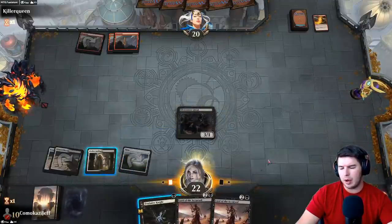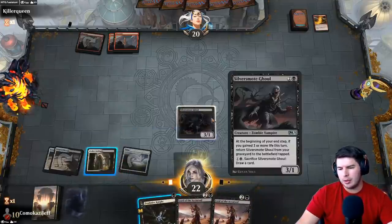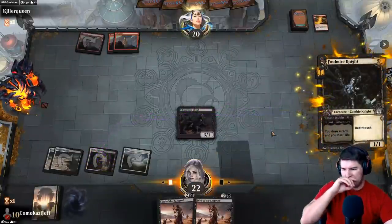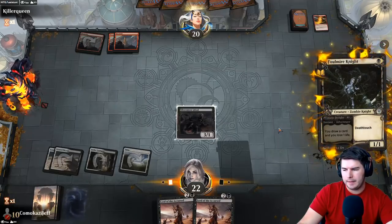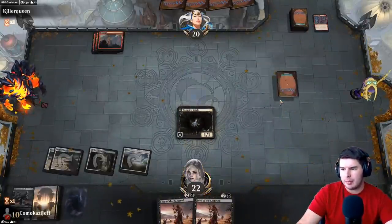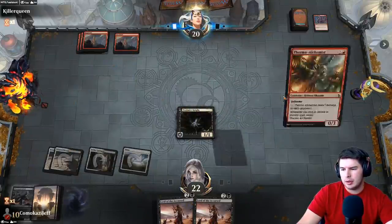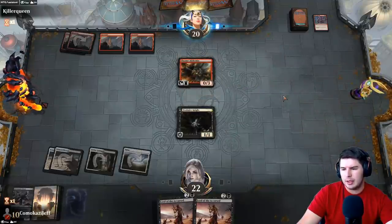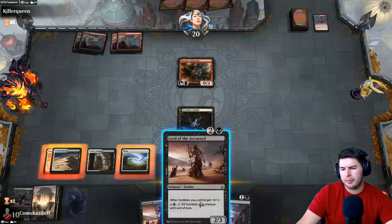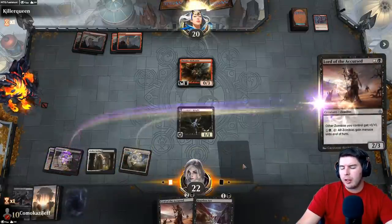I probably want to hold off and wait to draw with this — that's our only source of card advantage. But if we get two lords out that could also be really nice. Let's go ahead and play it up. Lightning strike — yeah, this way we at least have a threat on board doing something. I want to go for the lords over the Heartless Act.